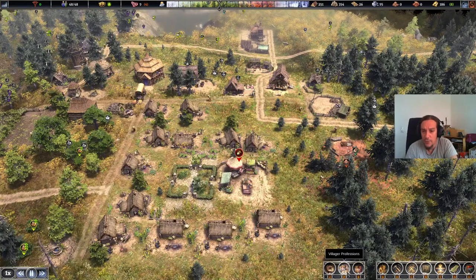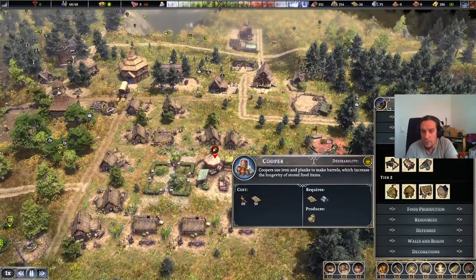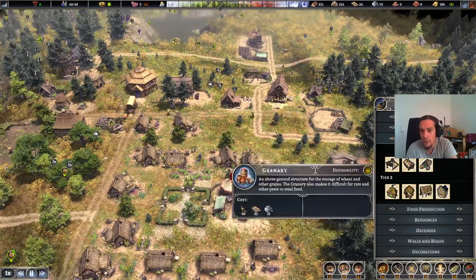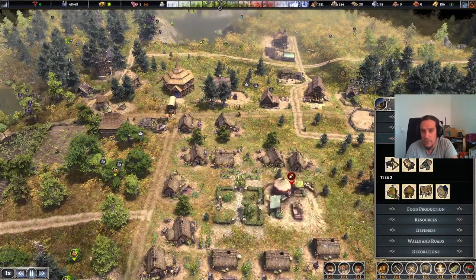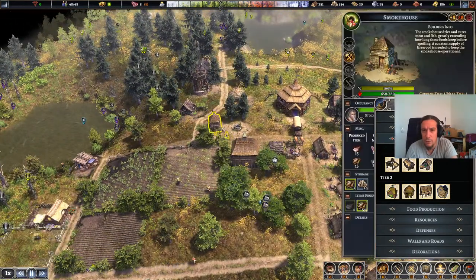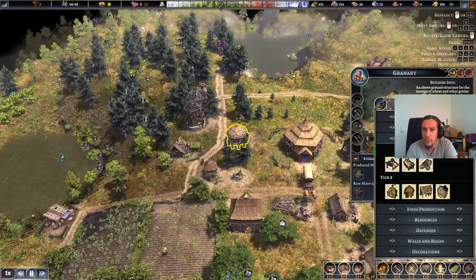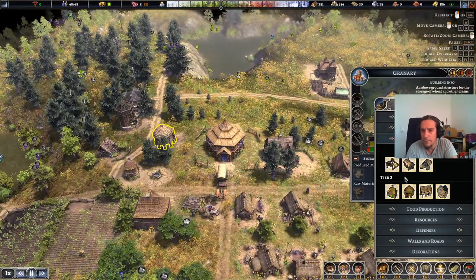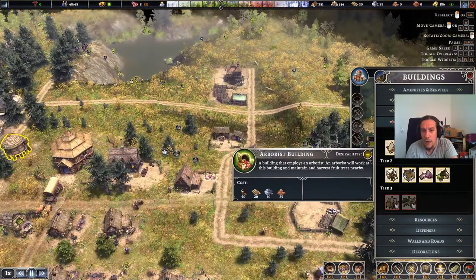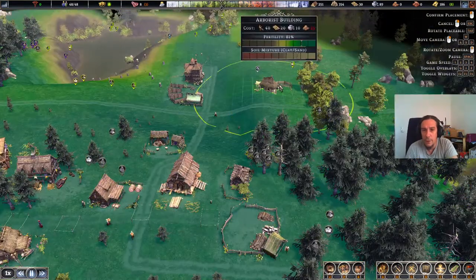Early game, early exits — coopers use iron, we don't have iron yet. I got the granary — I think I do, I remember correctly I set one up somewhere. Yeah, there's the granary. The arborist is something I wanted to do.